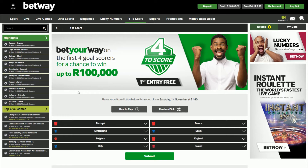So to find the 4-2 score, look for 4-2 score on the Betway main bar. Once you're logged in, you'll have all these options. Just click on 4-2 score, and it'll take you right through to the 4-2 score page, where your first entry is free.